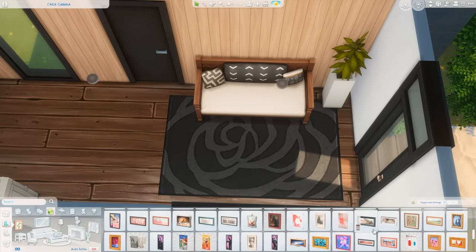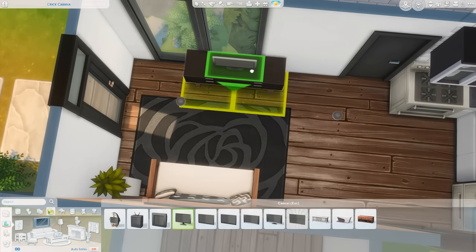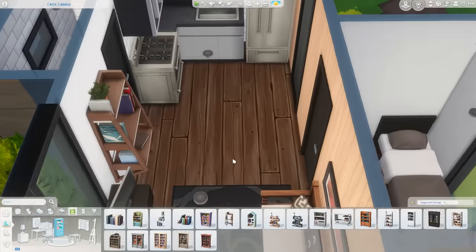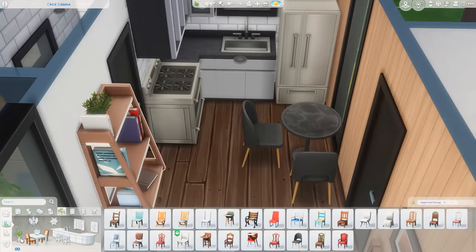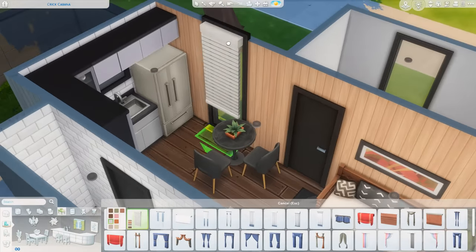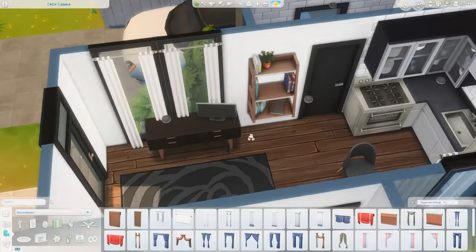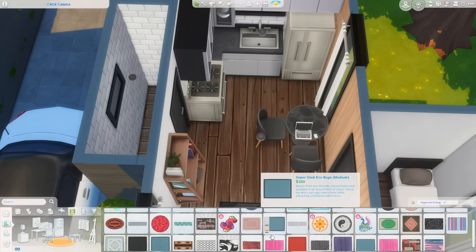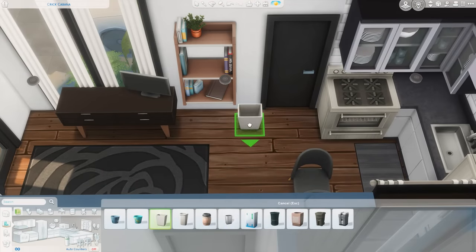If you get the Tiny Living Stuff Pack, there are actually perks to living in a tiny home — like increased skill gains and relationship gains — along with beautiful furniture meant for tiny living. It's my favorite stuff pack. So if you don't already have it and you're interested, I'd recommend it. Also, if you're new to The Sims 4, please let me know — I'd love to welcome you to the community. I know we probably have a lot of new players now that the base game is free to play.